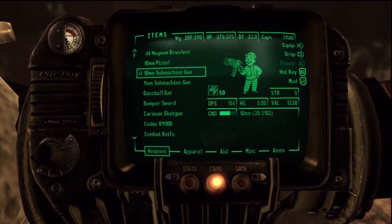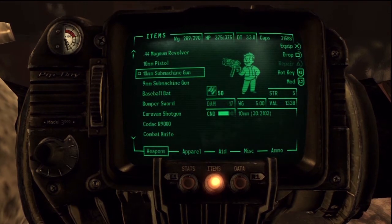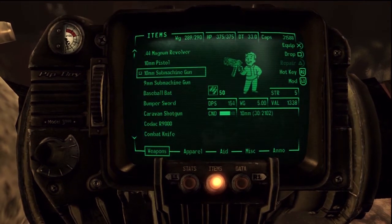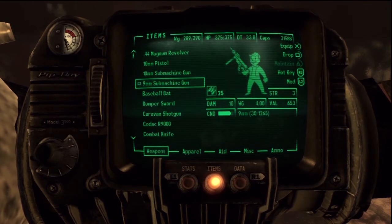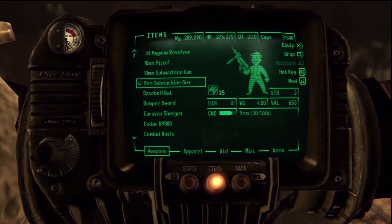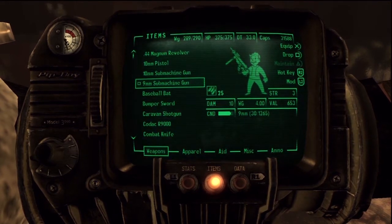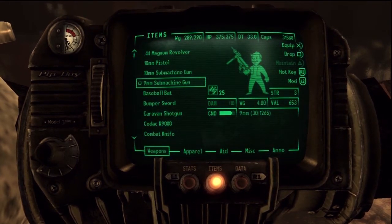Submachine guns — the 10mm is the best, coming in at 1,300 caps in good condition. The 9mm is only worth half as much at 650. But a lot of the fiends and stuff carry them, so get them, fix them up, and then sell them.